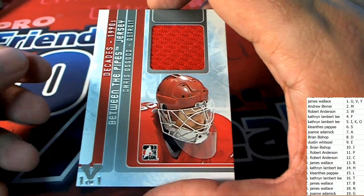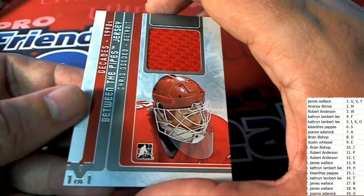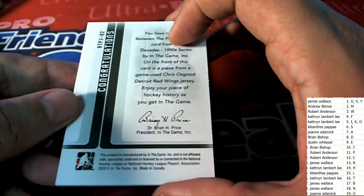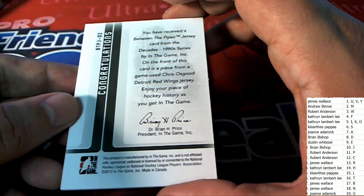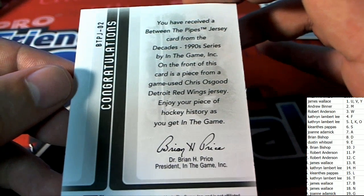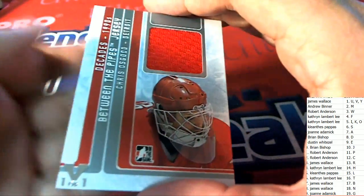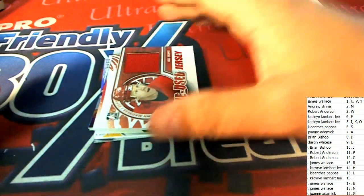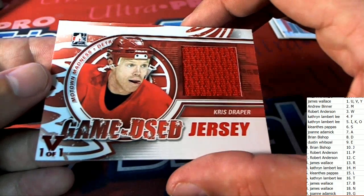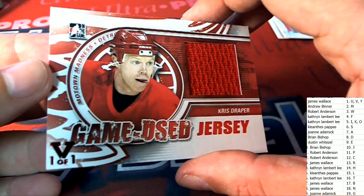Oh, this is really nice — Chris Osgood, Decades. Letter O, Katherine L — nice hit, that was really nice. Between the Pipes — solid right there, vault one-of-one. Vault one-of-one.